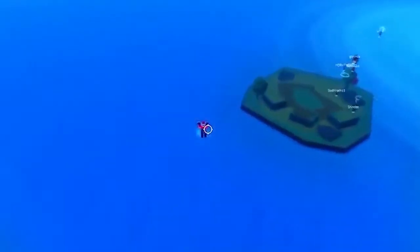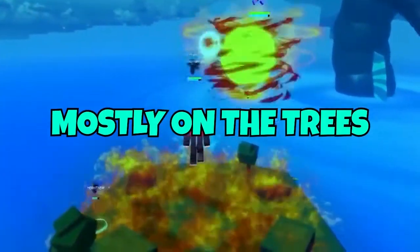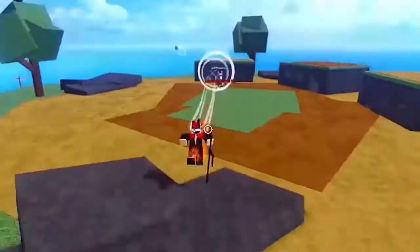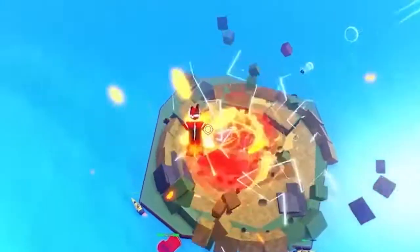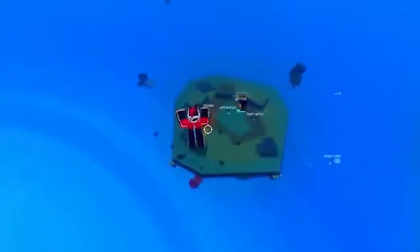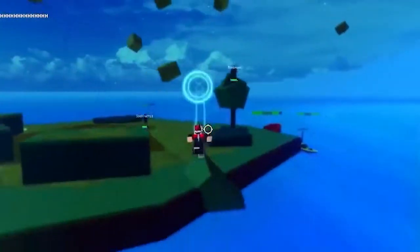Let's get straight in. Blocks fruits can be obtained by finding them randomly in the old world or in the new world, mostly on the trees but not always, from buying them from the Blox Fruits dealer using Belly or Robux, or by doing the most damage in a factory raid. A devil fruit will spawn every hour after a server starts.